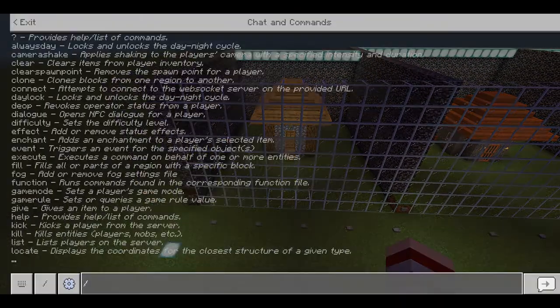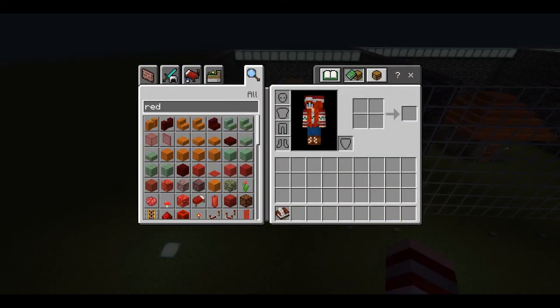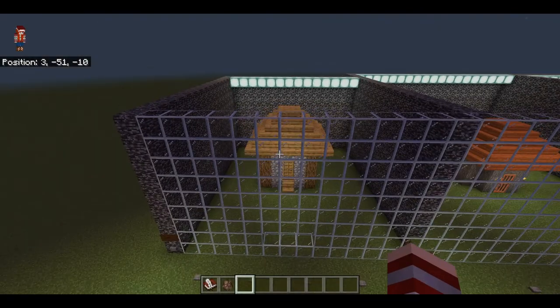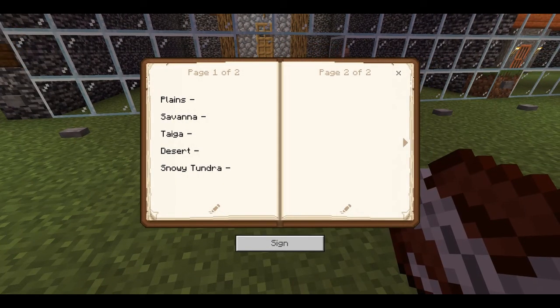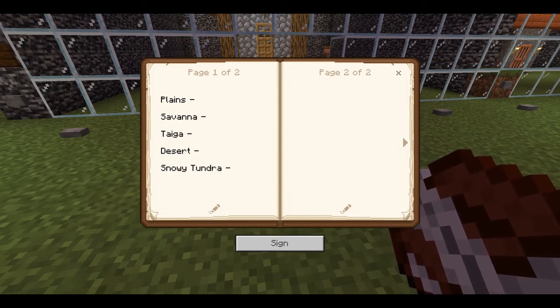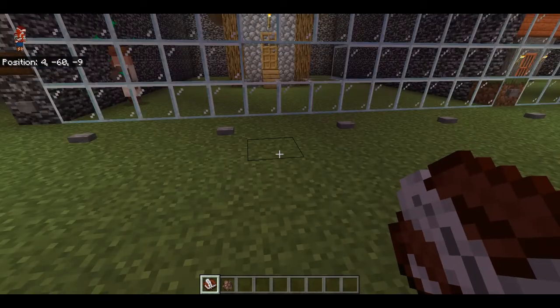First thing I'm going to do — it's easier to do it this way — I'm going to spawn a villager in each house because that's what we're testing. Alright, so this is my scorebook. There's a line for each house. We're going to go through each house with each different challenge. I'm going to do one house at a time instead of one challenge at a time because I just don't want to fly back and forth, so I'm just going to go down the line.